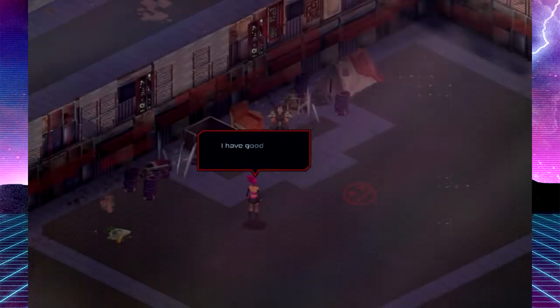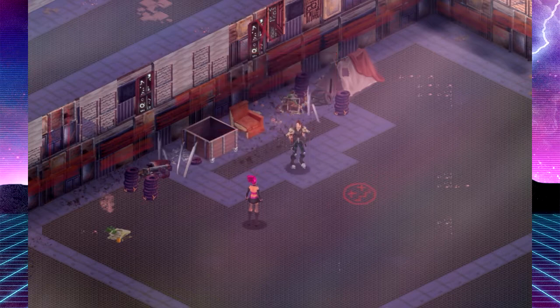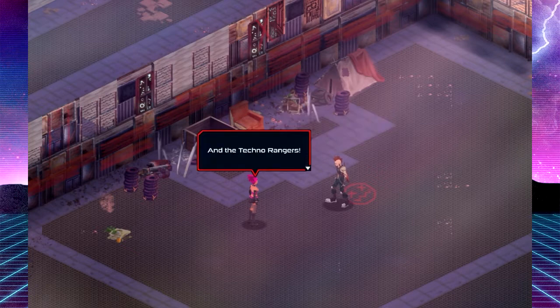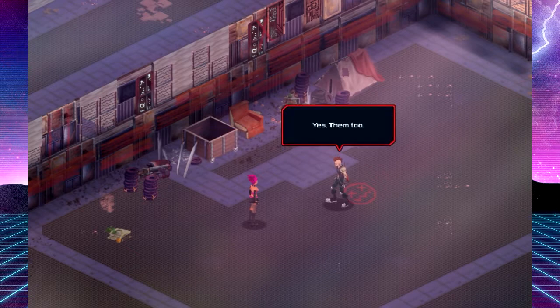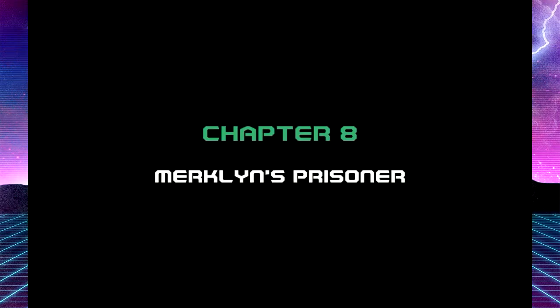I have good news — an emissary came. Camp Verhoeven has fallen too. That's great. The great punk nation is not a dream anymore — it's becoming a reality. I always knew punks had the potential, but they needed organization. Soon we'll be powerful enough to face the order and the Techno Rangers. Nothing will stop us now. Chapter 8: Merklin's Prisoner. Achievement unlocked: Avenger. Huzzah.